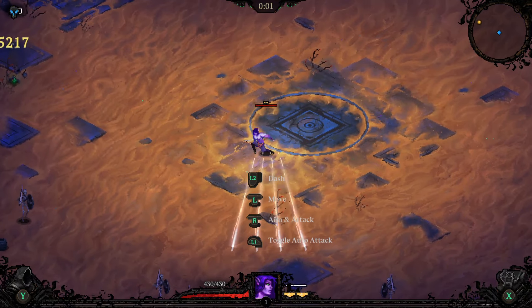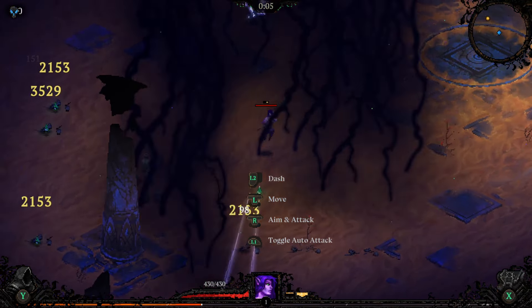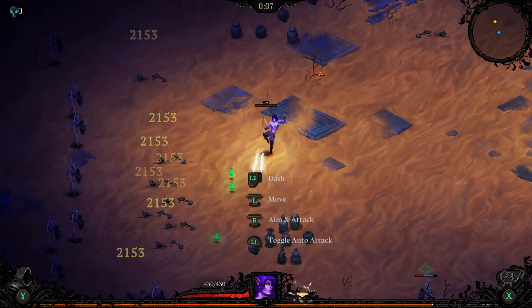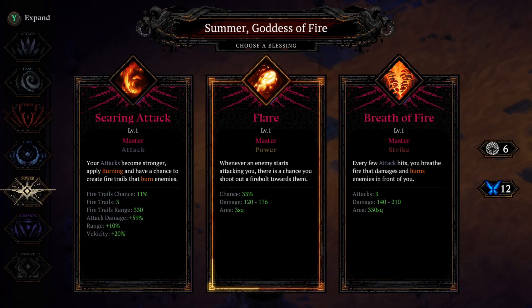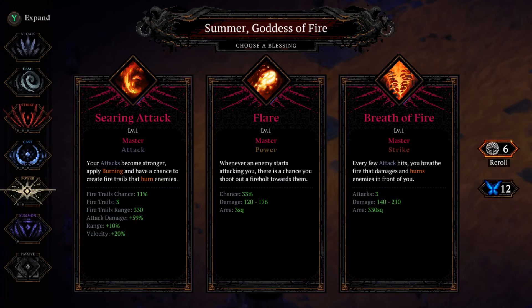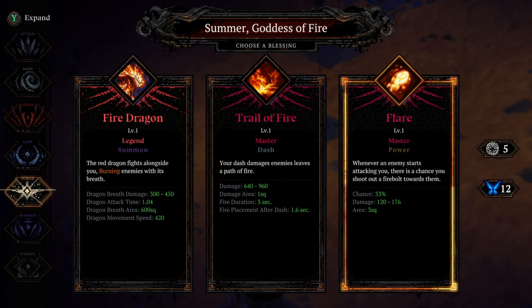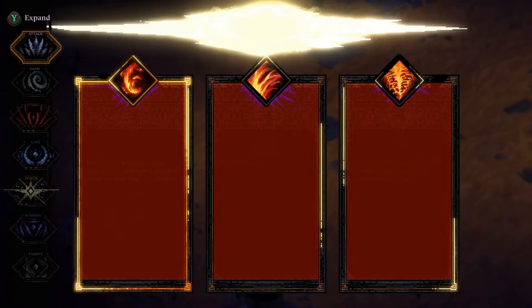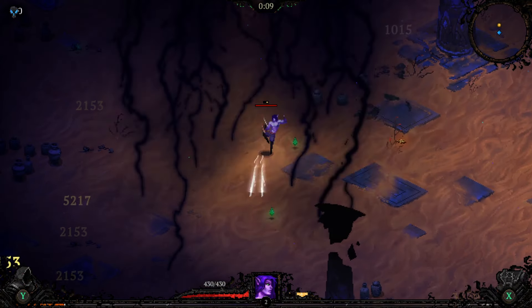So, what do we want to take on this build, really? Summer plus Chrom and I guess we just take Justice just to have it because we have no Life Regen or anything, just in case the ants hit us. Okay, we have Summer showing up here but nothing really good. Fire Dragon. Come on, Summer — show out with Fury. There we go. Thank you. That's why we take Summer.